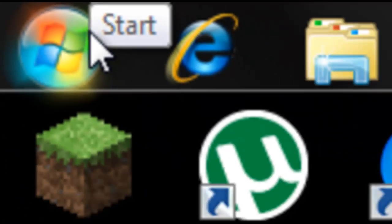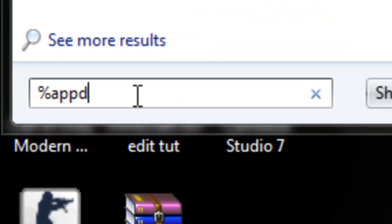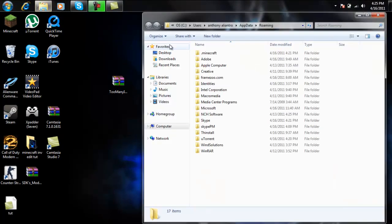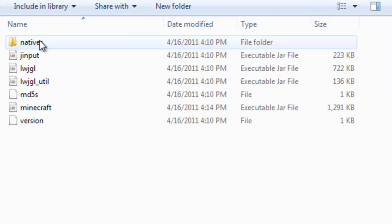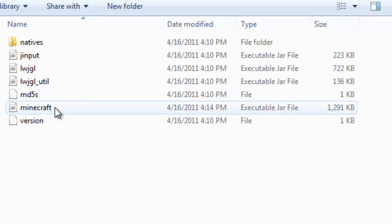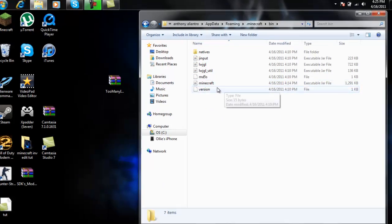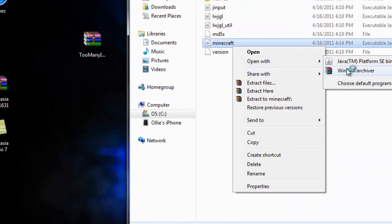First thing: go to Start, then search, and type %appdata%. Open the roaming folder, then go to Minecraft, then click bin. Find the Minecraft executable jar file, right-click on that, and open it with WinRAR archiver.